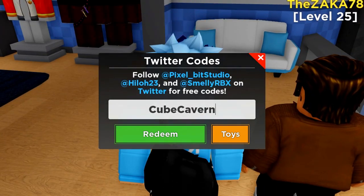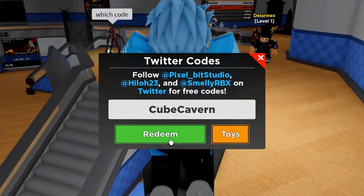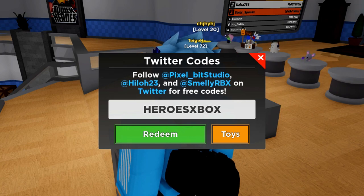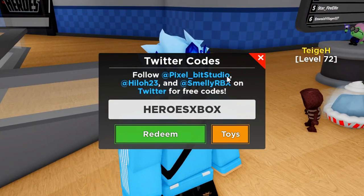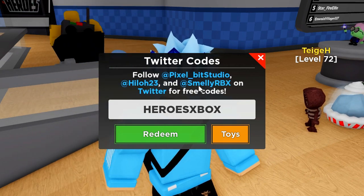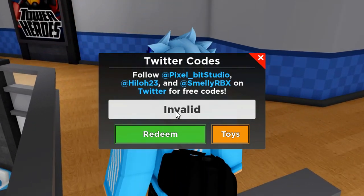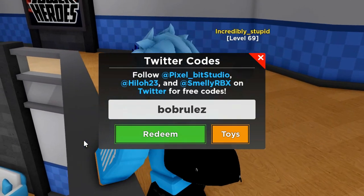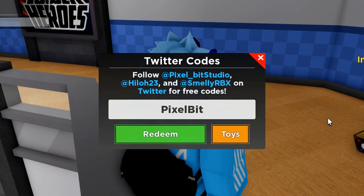The brand new code is bob rollers but that's not working for some reason — trying different capitalizations. We've also got pixel bit, which is redeemed and working. There's a pvp code but that one expired so don't redeem that. Then 2020vision is still working — go ahead and redeem that, and then jeff rulers as well.